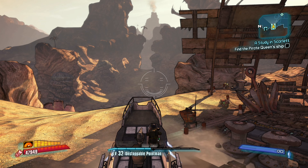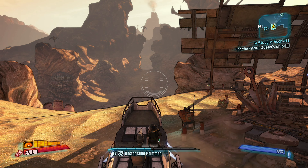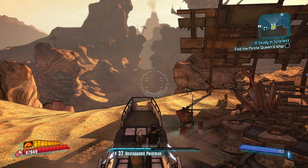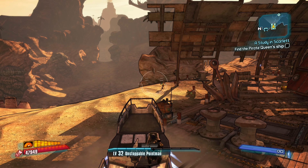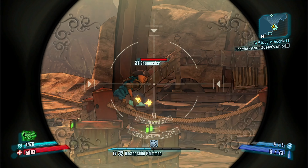Hello guys, welcome back to some more Borderlands 2 Captain Scarlet and Her Pirate's Booty. In the last episode we arrived in the town of Oasis where we had to clear the town of sand pirates. This episode we're going to go find the captain herself, Captain Scarlet, and find the pirate queen's ship. Before we do that, I'm going to show you guys where the second clue bottle is located so we can do the other side mission.